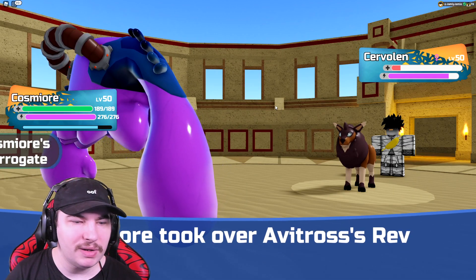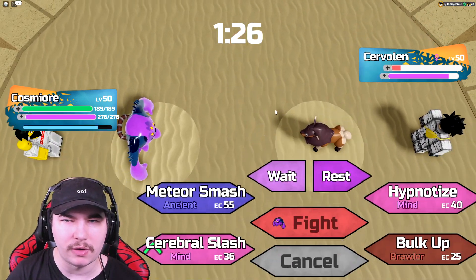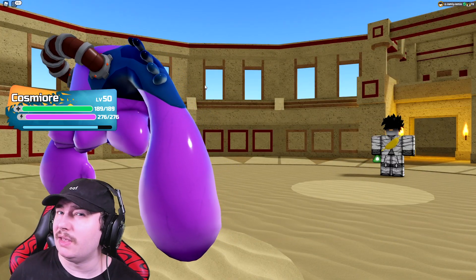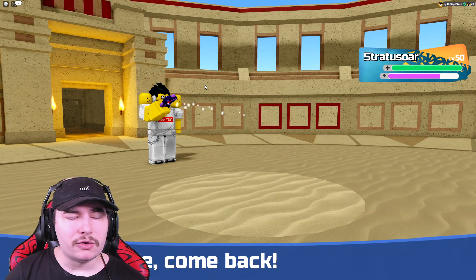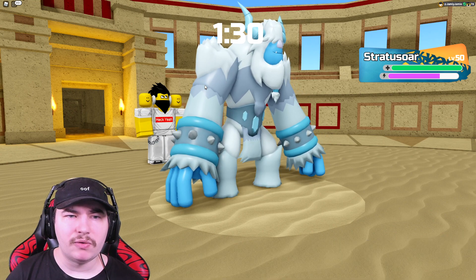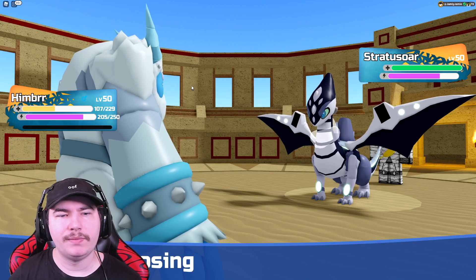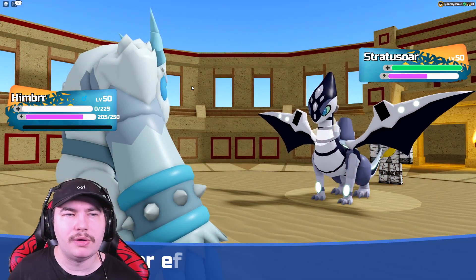Now that I have Rev Up — easy, I can outspeed Zoolong, the Vesperatu if they brought it, and their own Cosmiora. They go for the withdraw, probably into their Stratosaur — and it is Stratosaur. I didn't want my Barclay to get hit really hard for no reason. We'll just go for Ice Hammer — they're going to go for Metal Blast and take me out. Could've just Quick Punched it, but oh well.